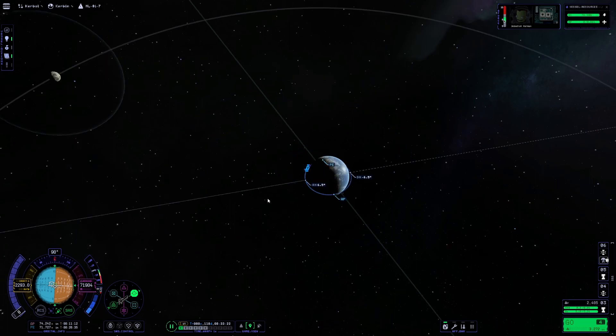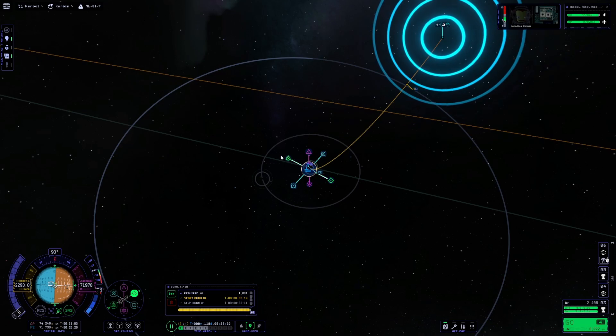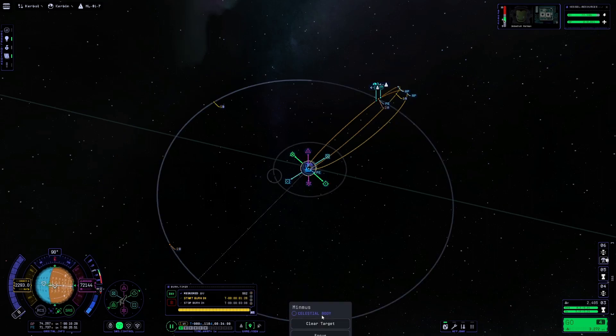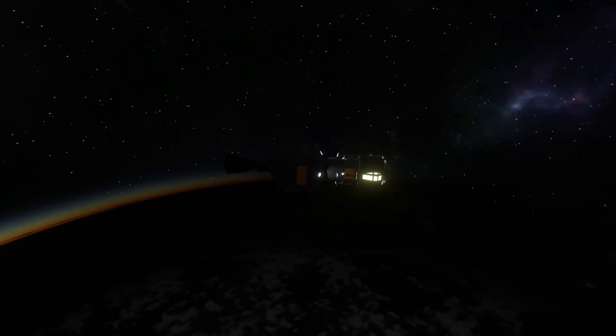Then we'll hop over into the map view and begin planning our trip out to Minmus. We'll go ahead and plan our maneuver at the ascending node and see if we can get an encounter. That looks good — we'll focus on Minmus and fine tune our maneuver so we get that low trajectory, then warp to our maneuver and begin our burn.